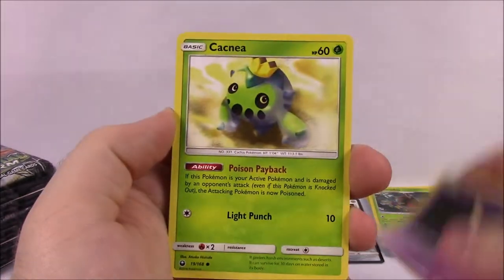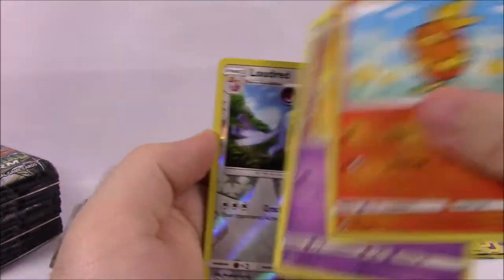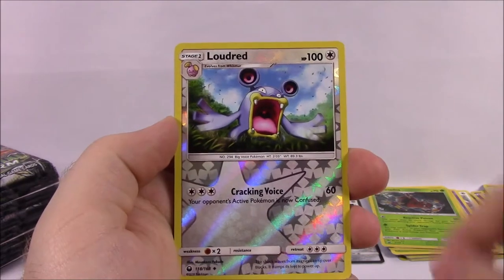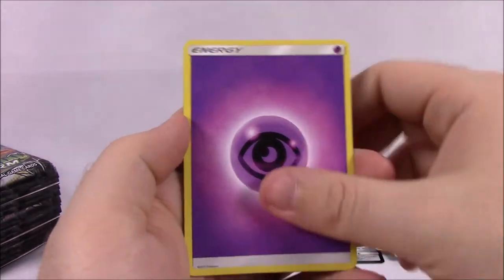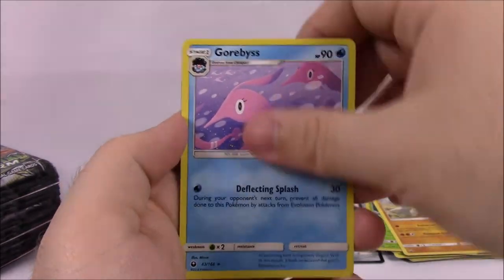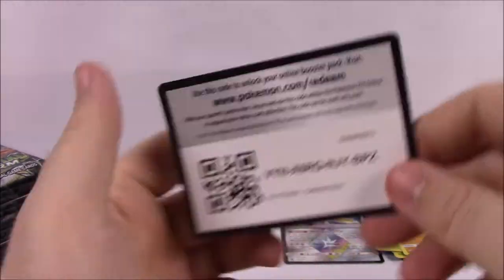Next up we've got Chinchou, Gulpin, Cacnea, Torchic, Shuppet, Loudred Reverse Holo, and another Regirock non-holo as our rare. Psychic Energy, Life Herb, Gorebyss, Sableye, and the code.